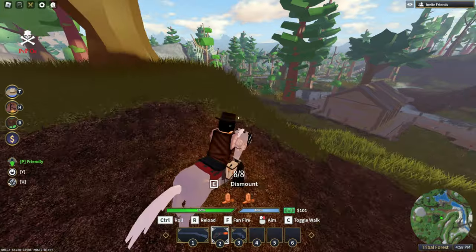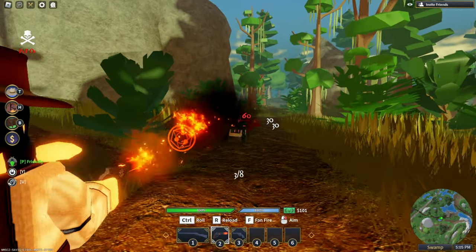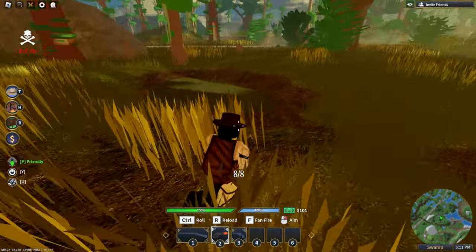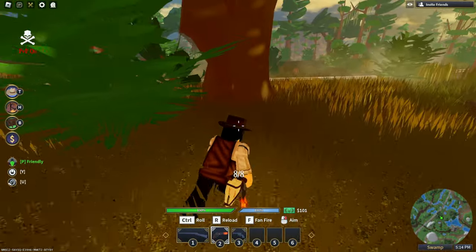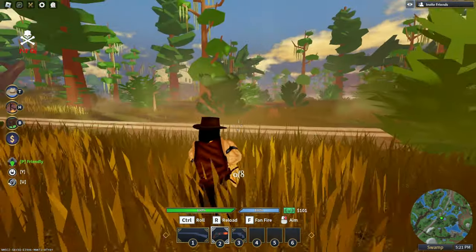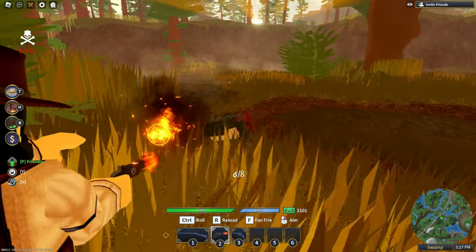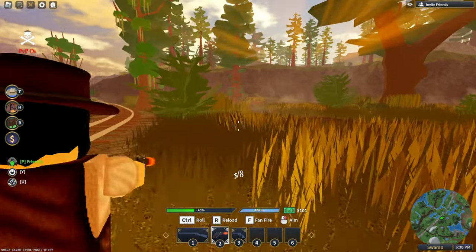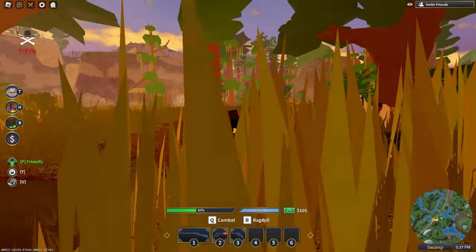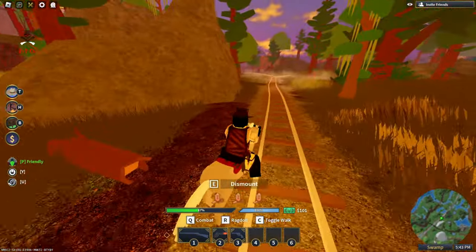Here we are in the swamp saying hello to the alligators. Alligators are pretty fast, and I'm still hitting shots from far away. Fan firing while holding F and still keeping that accuracy is really good. I really don't know what else to say — this is just a good gun.